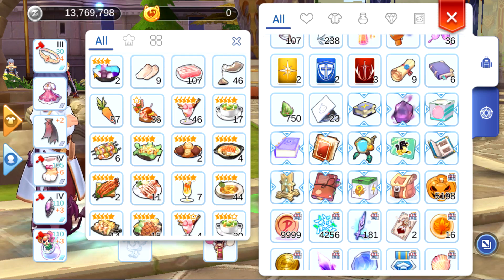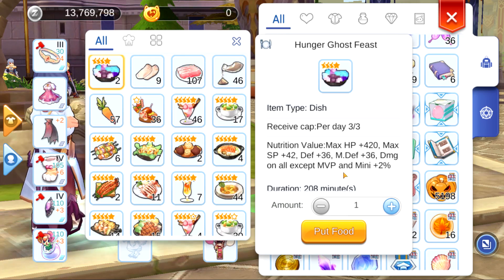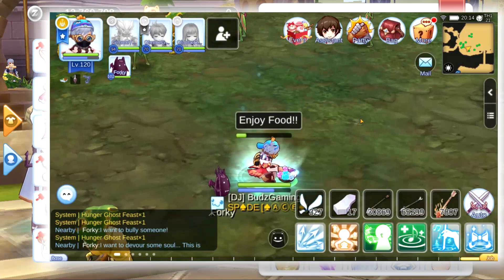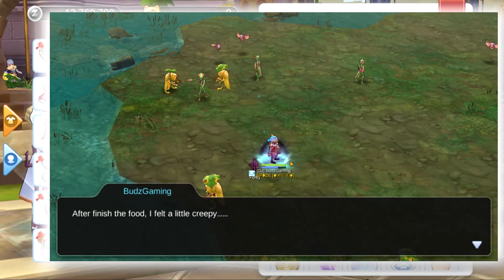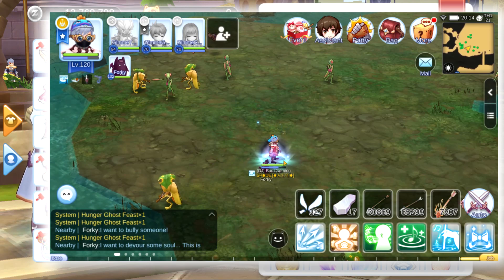After killing the Hunter Ghost, check your food stash as you can see in here, and then look for the Hunger Ghost Feast. All you need to do is hit this one — take note that you can only do this once per day. After eating that one, it will spawn many ghosts which carry the loot top ingredients, so that's why I got these top ingredients.